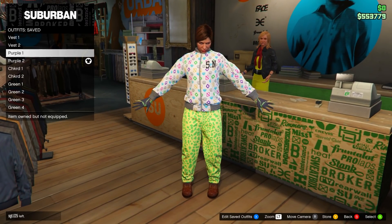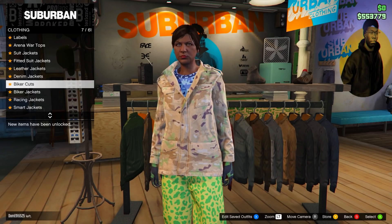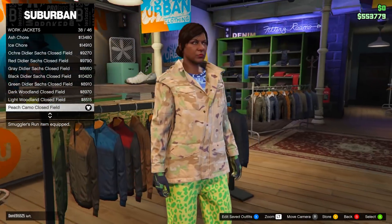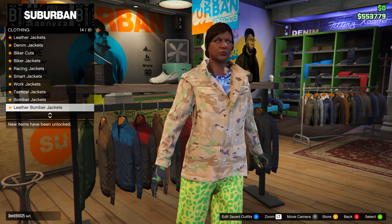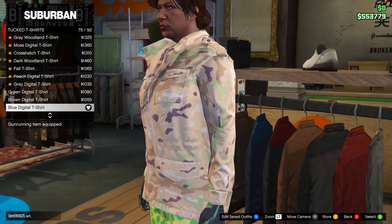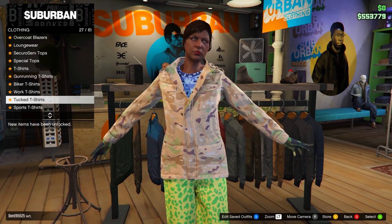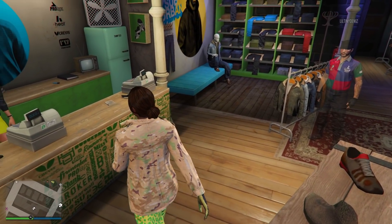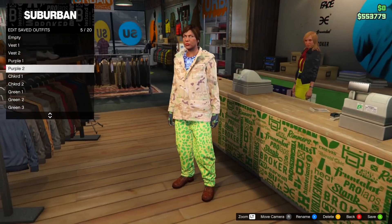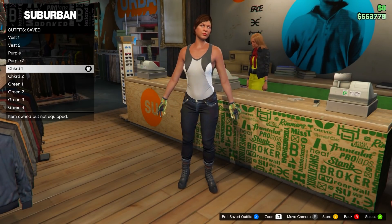For purple two, keep everything the same but change the top. Go to tops, head down to work jackets, and go for the peach camo closed field. After that, head down to tucked t-shirts and go for the blue digital t-shirt — number 75. Then go back to the front counter and save this in slot number five, named purple two. That's both purple outfits done.